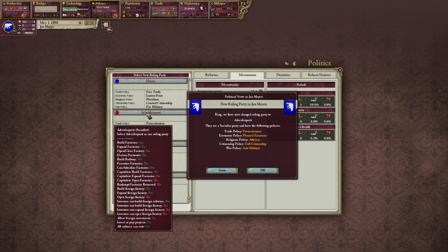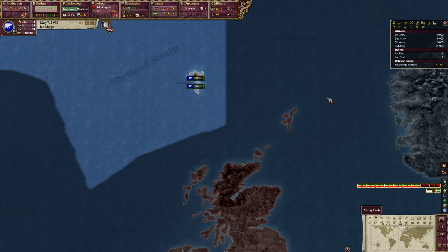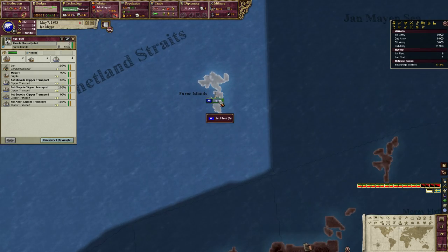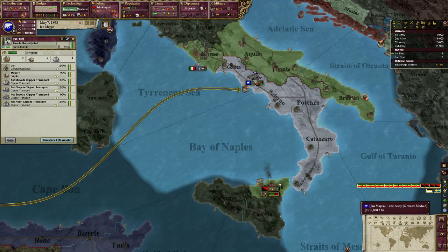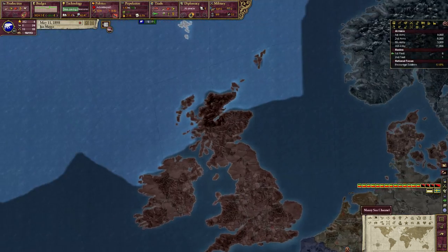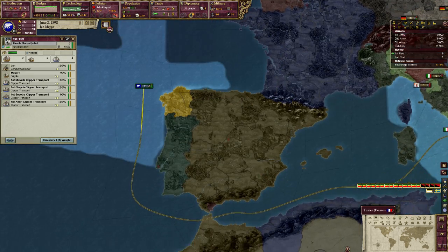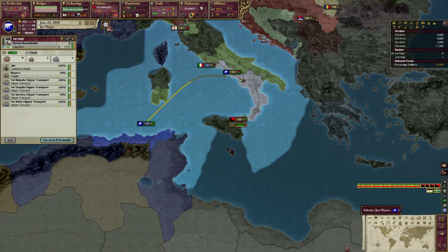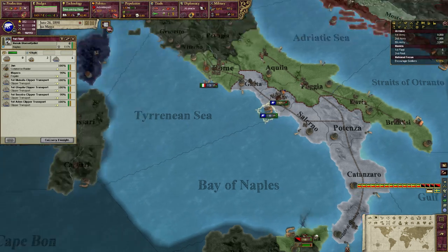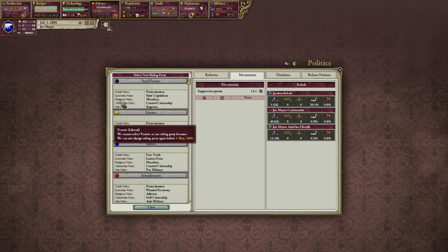Let's put Arbeidapartiet in power right now and see how that changes stuff. Arbeidapartiet was just kicked out of the Norwegian government, for those who are not totally updated on Norwegian politics. Arbeidapartiet are socialists in the real world as well as they are in this game. So right now in real life Norwegian politics, I believe I mentioned this before - Arbeidapartiet just gained power in Norway together with another party in a coalition government.